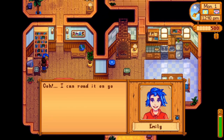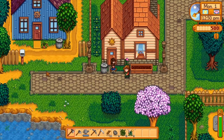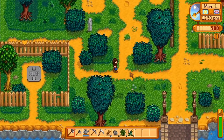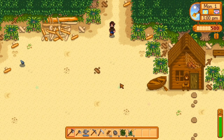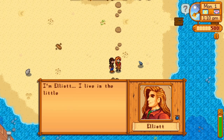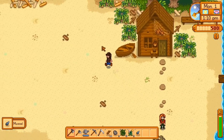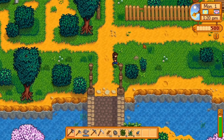I speak with Emily, who is in the house next to Jodi's. After speaking with Emily, it's time to go check out the beach, which is where we'll find Elliott. If we're fast enough, we might have time to grab a few items we can forage from the sand. So now we've met Elliott. I could have probably grabbed a few more things on the beach, but I kind of rushed it and moved on.